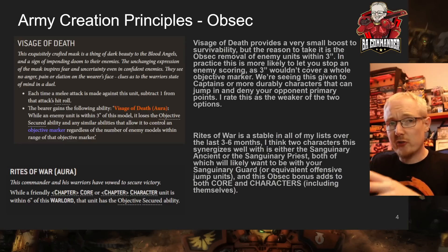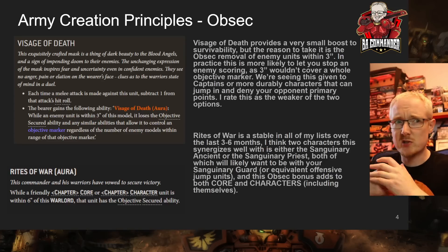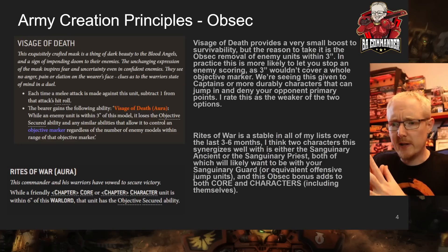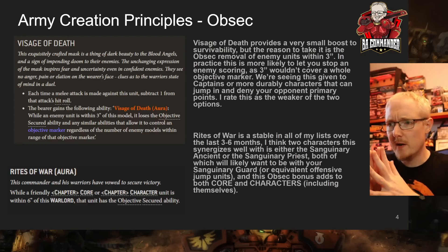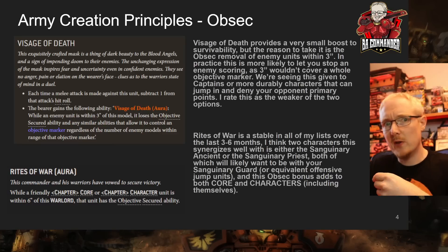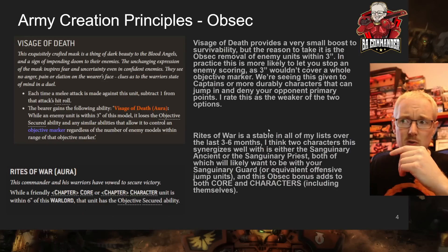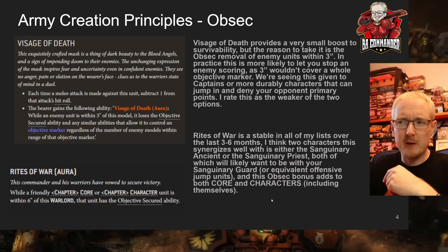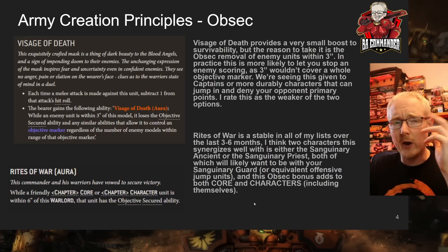The six inch range of Rites of War covers the entire objective marker if you place the character correctly. The problem with Visage of Death is that three inches won't cover the entire objective — even standing in the middle, the opponent could probably get a model partially within three inches and still contest it. Visage of Death is more useful to deny the opponent's scoring at the start of their turn. Both are really good, and if you're not using either, I highly recommend you start thinking about Rites of War.